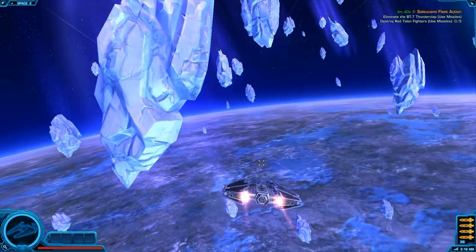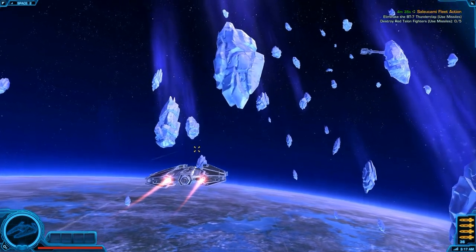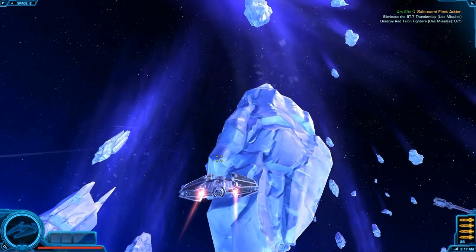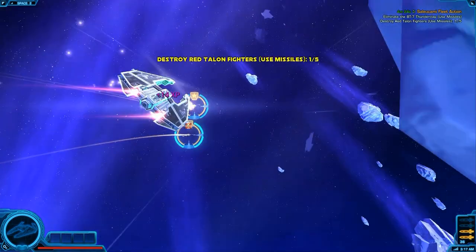Once you get into the game, when you complete certain objective parts they will show up in the middle of the screen in big yellow letters. Also in the top right corner you'll be able to see what your missions are and what sub-objectives you actually have to complete.